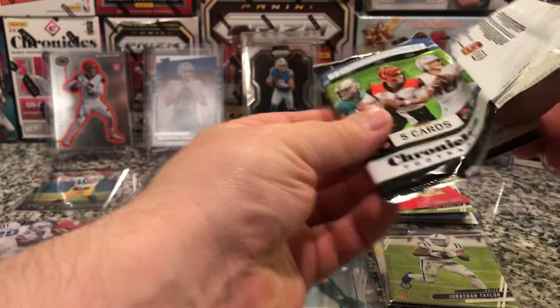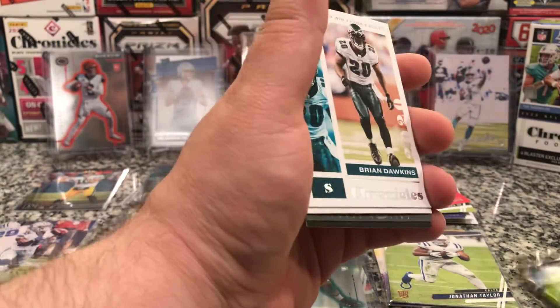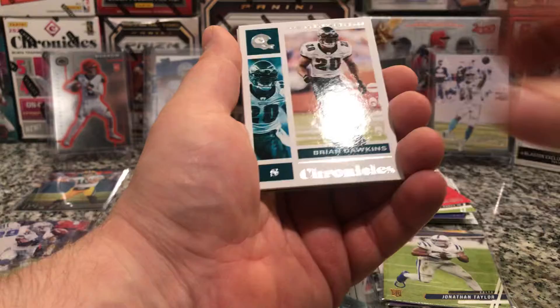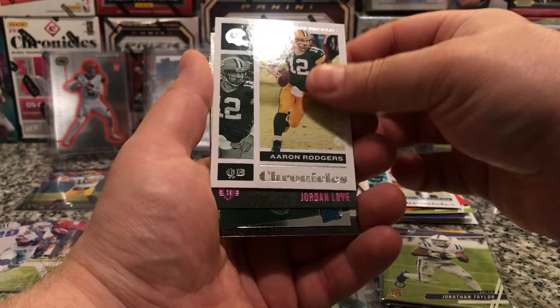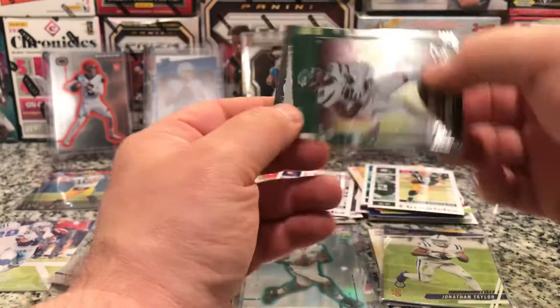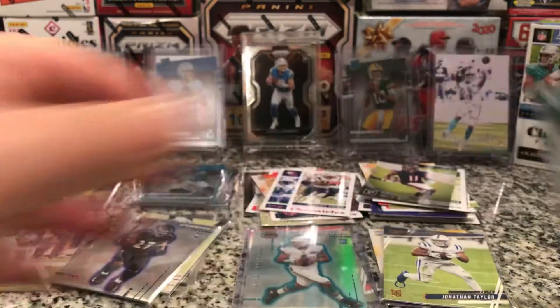Alright guys, let's see. No Prism Black — that's disappointing. And that pack only... oh, there it is. Brian Dawkins. Aaron Rodgers. Jordan Love pink — that's nice. Michael Pirini. No Herbert.